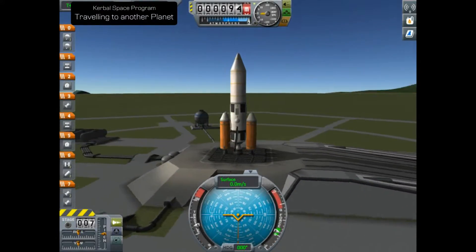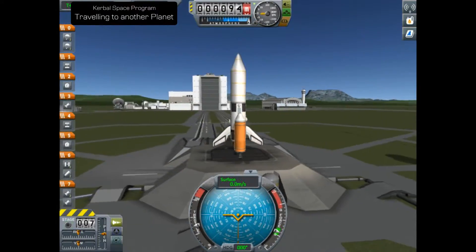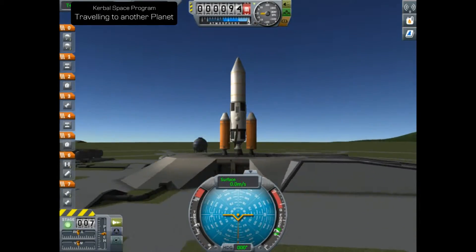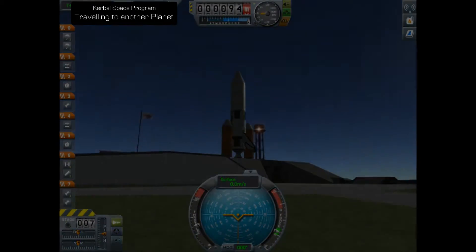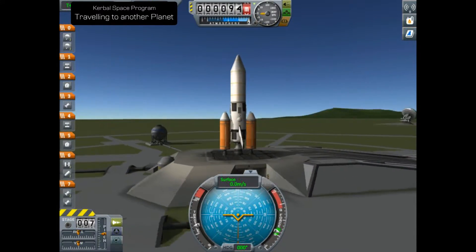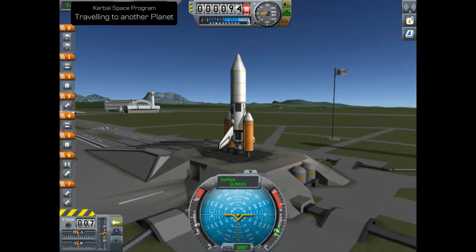Hi guys, welcome back to Kerbal Space Programme. Today we're going on a little trip - this is something a few people have requested. It's just a tutorial on getting to other planets and other celestial bodies, moons and so on. In this particular tutorial we're going to go to Duna.